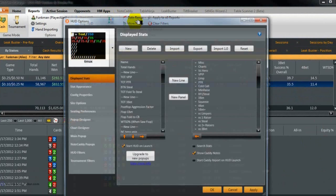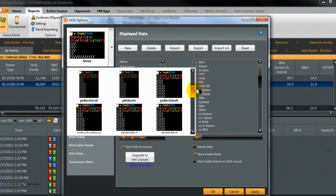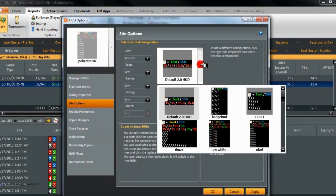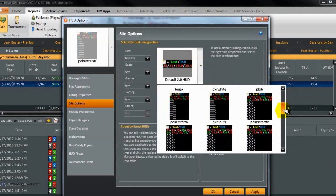Choose PokerStars 6.1, go to site options, and choose my default HUD for PokerStars.